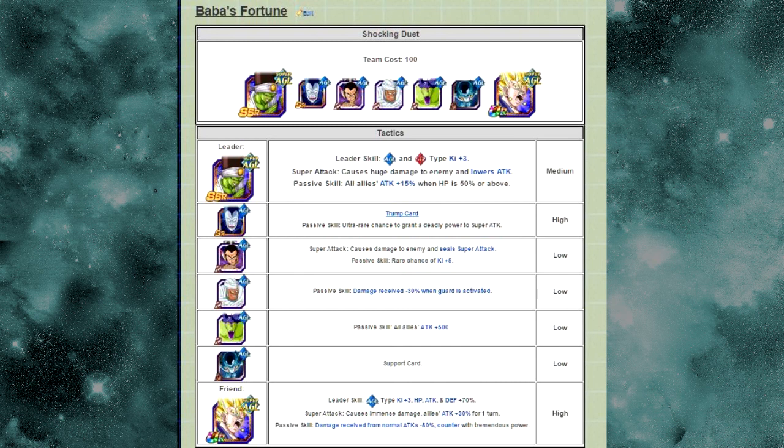Alternatively, if you find a Majin Vegeta, you might want to use him, but just remember LR Majin Vegeta has a high team cost — around 77 — so he might not be as viable here. You might be able to get away with an undokkan version of Paikuhan for the Agility Type Ki plus 3 and then run an entire team of normal Agility types. Those are just some recommendations.